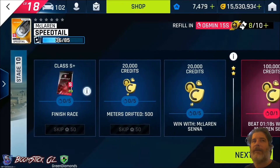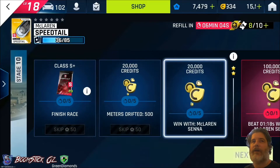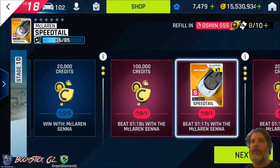Having a look at the conditions here, you'll get two Class S Plus Red Event packs for finishing the race, 20k credits for drifting for 500m, and another 20k credits for winning in the McLaren Senna. If you've got a 2-star, you'll get 100k credits for beating a race time of 1 minute 18 seconds. You'll also get a Blueprint for beating a race time of 1 minute 17 seconds.